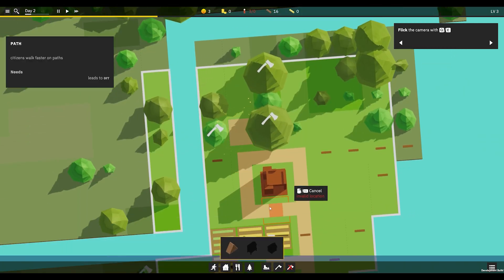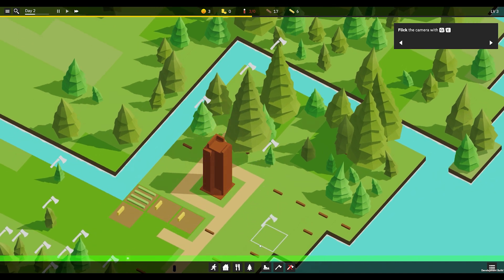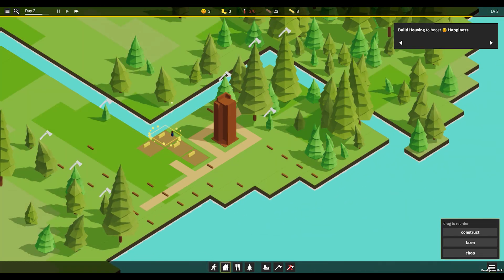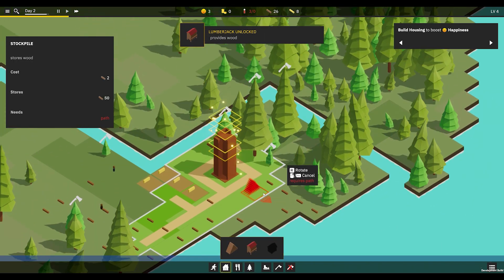This update, besides rebuilding everything, got rid of the phase system and added the wisdom system — basically experience and levels as a way to unlock new buildings — where every level requires exponentially more wisdom. This is actually a game design principle that I applied everywhere, and it's so important it's about to be a new part of the video.